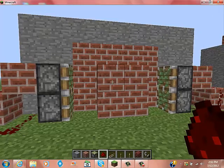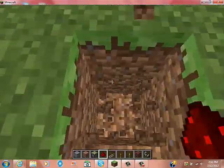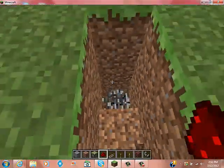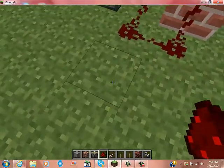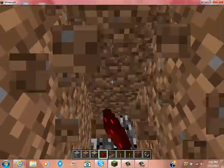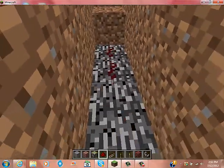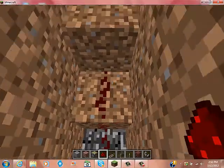You could just do this with one set of pistons and make it a one-wide fireplace, but I like to do two. You're going to want to dig a staircase underground to connect the redstone.